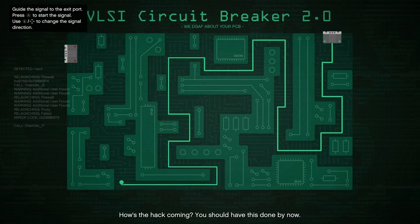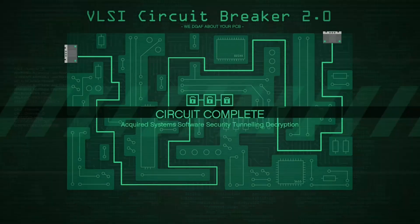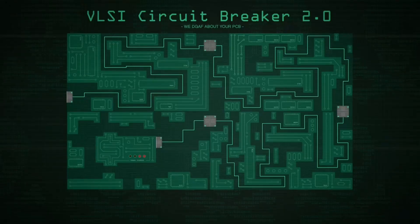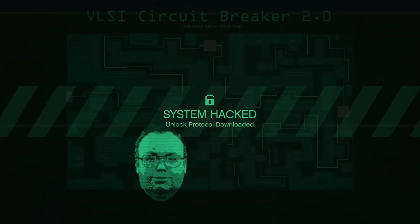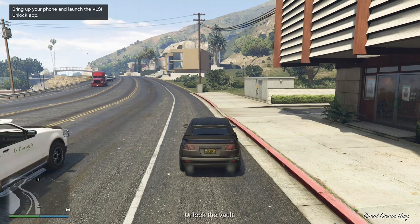The first hack is easy. The second one has a shortcut which is tricky to time, but if you get the timing right you can bypass a lot of time going the other way. The third one is not so much difficult as it is just very long — be patient. Take all the corners carefully and you'll reach the end.